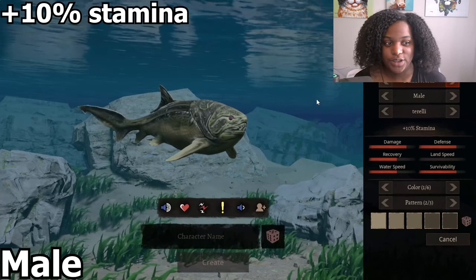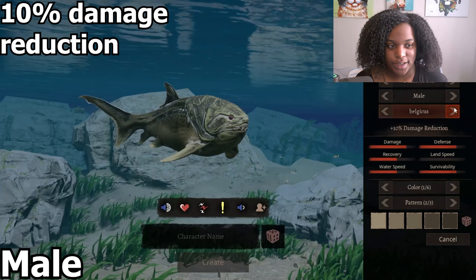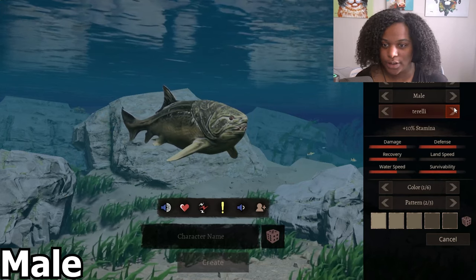These are the subspecies. First we have 10% stamina, 10% damage reduction, and 15% bone break, and 5% speed. And back to 10% stamina.